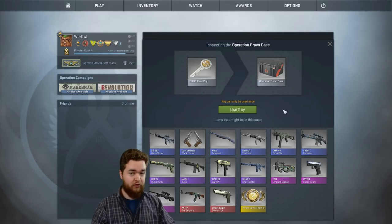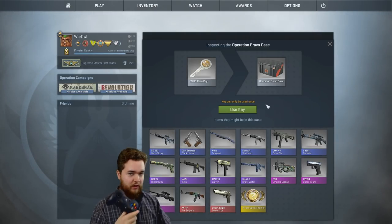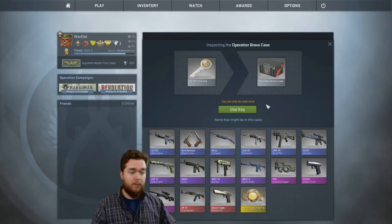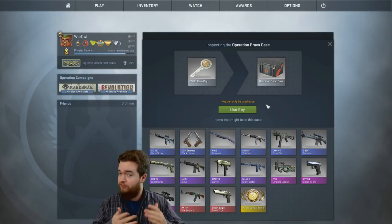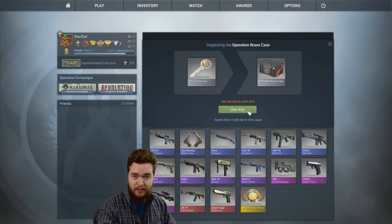Let's open up our first case here. That's right, I will be playing the whole thing with this silly little peasant stick right here — gamepad, controller, whatever you would like to call it. Operation Bravo case, the most expensive case on the market right now. It's the rarest case; there's only a few in circulation right now, so we're gonna waste it right now and see what we get.